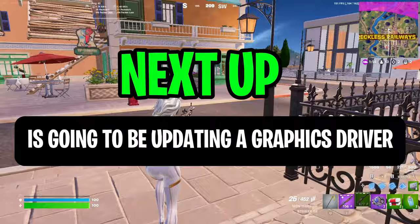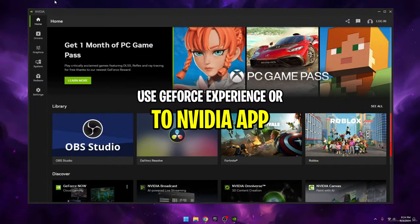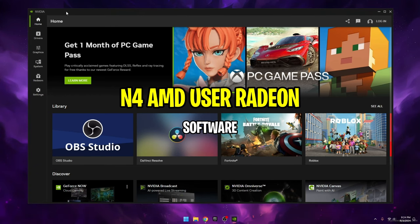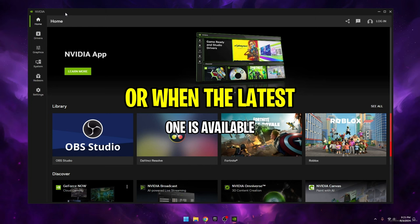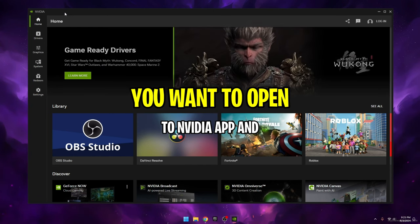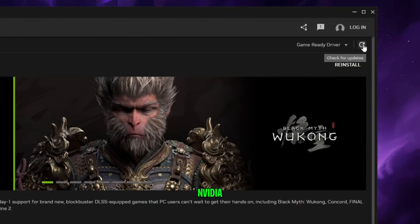Next up is updating your graphics driver on Windows. For NVIDIA, use GeForce Experience or the NVIDIA app, and for AMD use Radeon software. You should be updating them every season or when the latest one is available. Open the NVIDIA app, go to the Drivers tab, and click on the Check for Updates button. The NVIDIA app will scan for the latest drivers for your GPU.